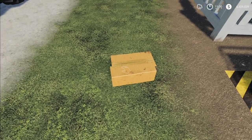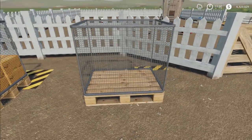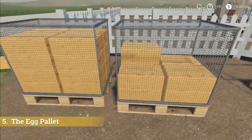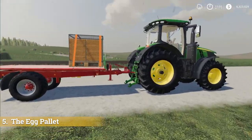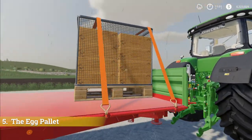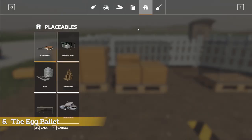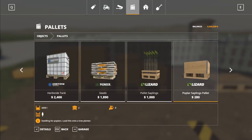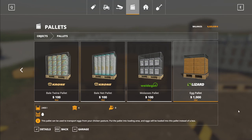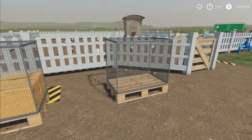The next couple of mods deal with these pesky egg boxes and moving them around. I have for you the Egg Pallet — you buy these at the store and place them in. Here's one that's partway full, and one that's completely full. You can load them on your favorite flatbed trailer or really anything you want — even a pallet in the back of your pickup truck. In the store under pallets, the egg pallet is $1,000 and holds 2,400 liters of eggs, which is a decent amount.